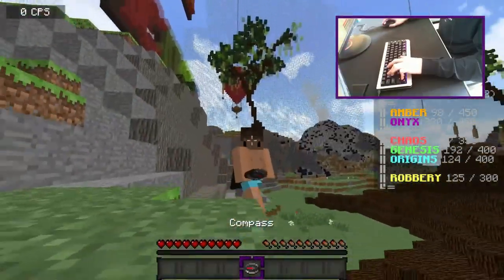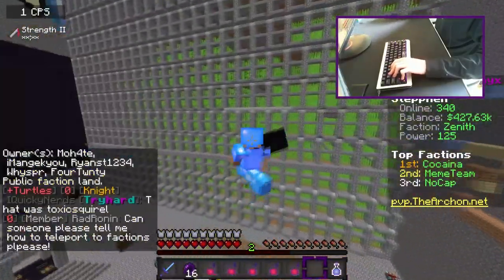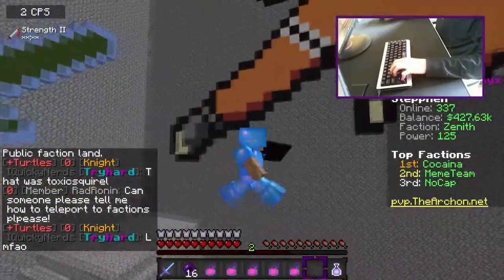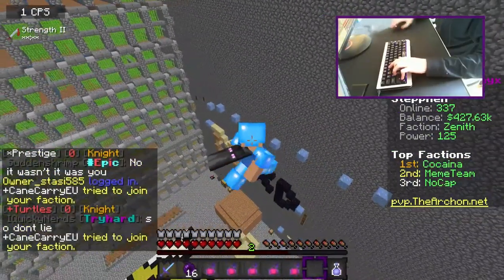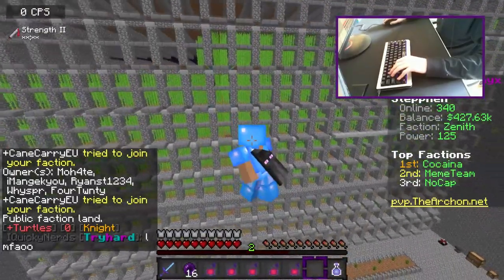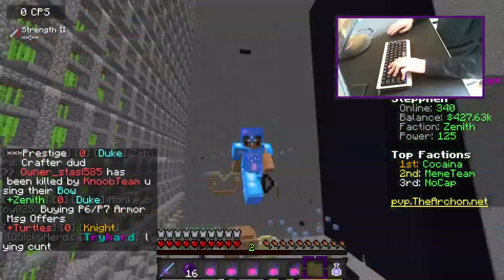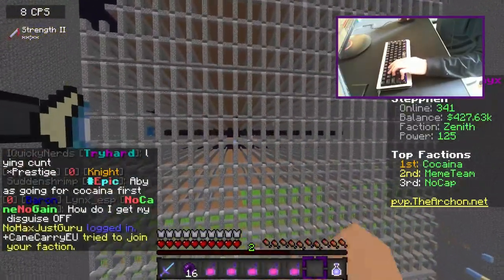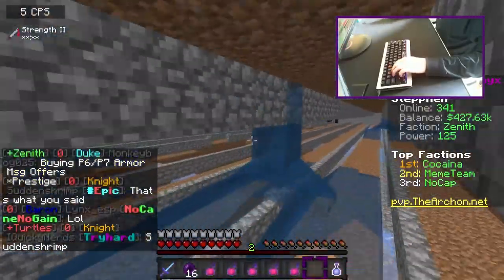Alright guys, so this is what our base looks like right now. We have a sugar cane farm here, some spawners, and some interesting pixel art. There's parkour here — I was trying to do it but it's literally impossible. They built this massive sugar cane farm. It's sort of laggy — it says I'm getting 200 FPS but it feels like 30. This generates a ton of money. That's what the base is looking like right now.